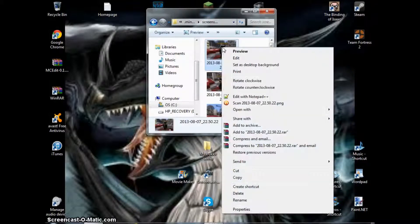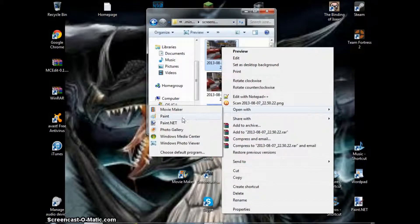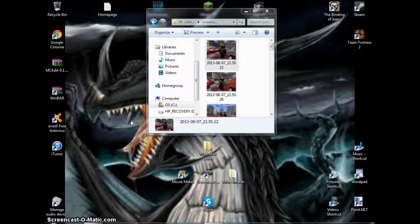You can edit them by right-clicking them, then Open With, then any kind of program. You can edit them with Paint, Paint.NET, whatever you have. And here's a screenshot with Ant Venom.